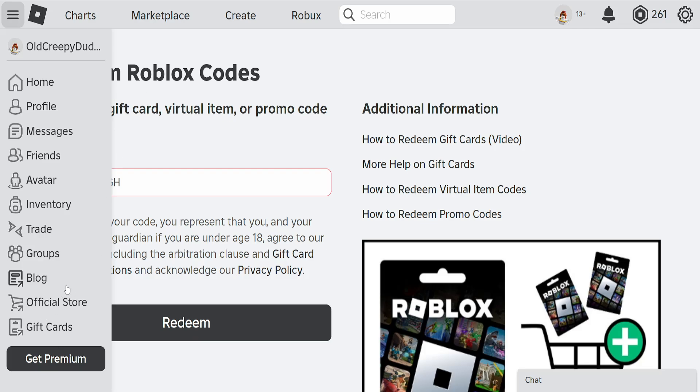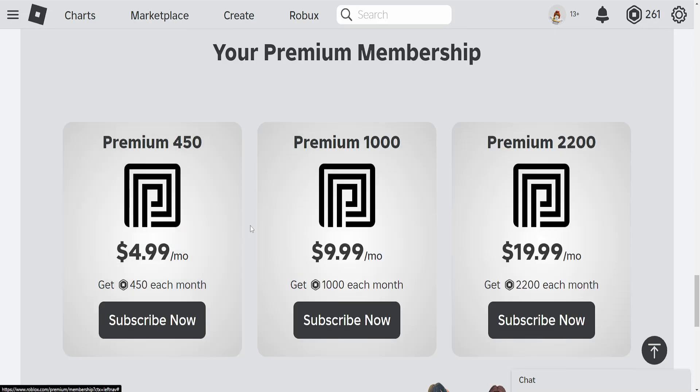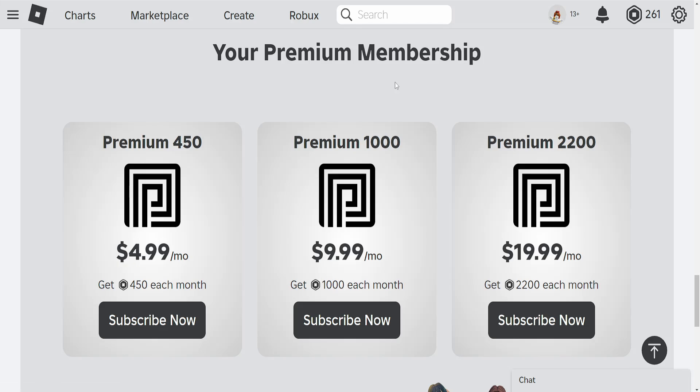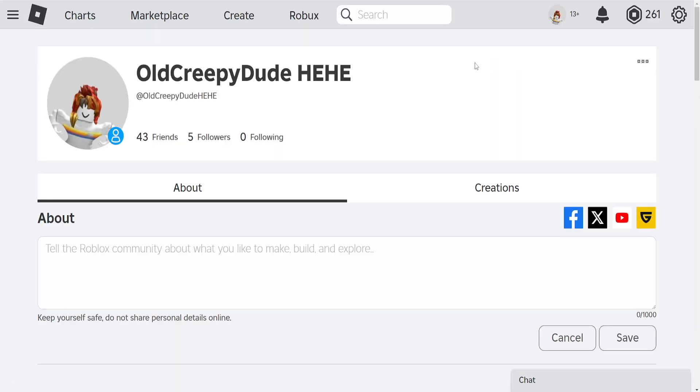You can purchase Premium through the credit you've added with a gift card. Click on Get Premium, and if you have added credit to your account, you can buy it by clicking Subscribe Now. I hope this helps — hope it was informative. Leave a like and subscribe, and I'll see you next time.